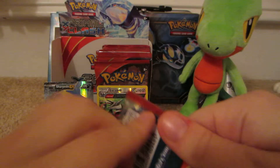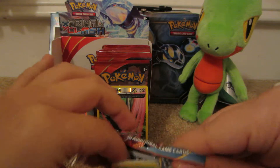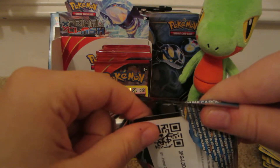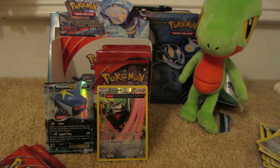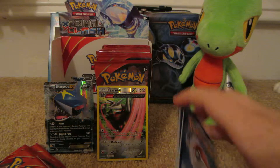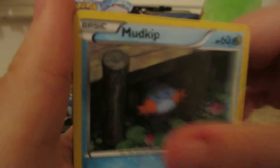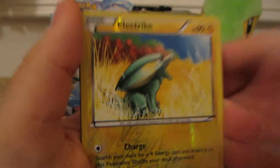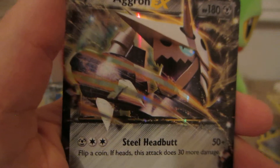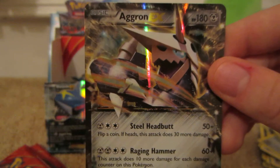Primal Groudon pack. I left the code card in the pack, so it looks like you can't see the last four letters, so I can keep it. Here we have Illumise, Solrock, Mudkip, Trapinch, Nosepass, Whiscash, Maxi's Hidden Ball Trick, Rhydon, Electrike Reverse — which is a common — and the rare is an Aggron EX. This is the second Aggron EX I pulled. The first one was very off-center, making it more valuable. Normally off-center cards are worth less, but it was like you could see the next card.